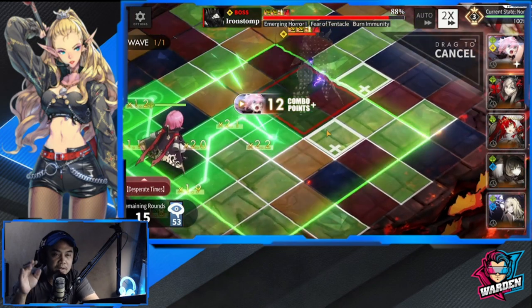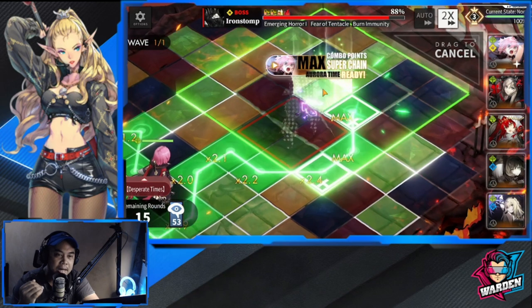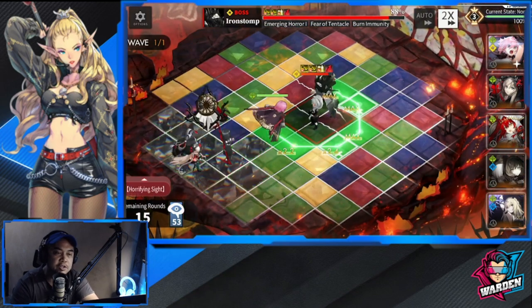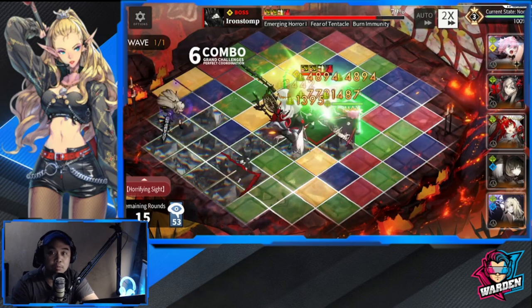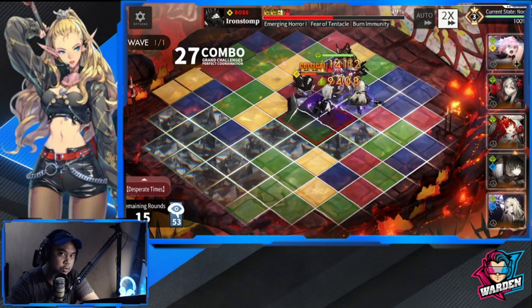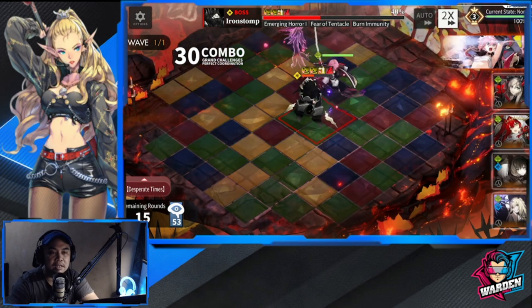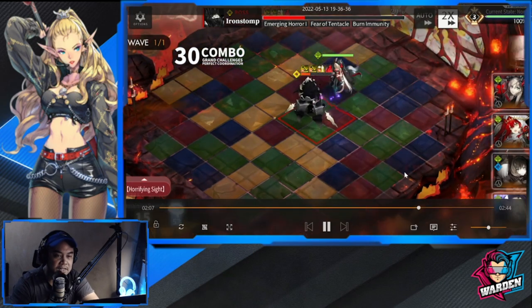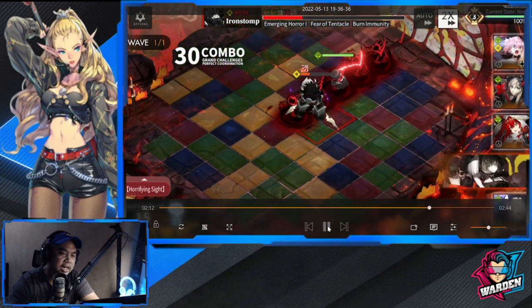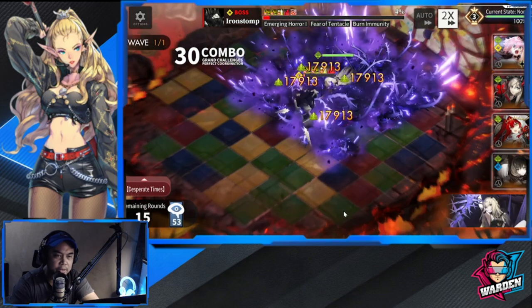That's why you should do the maximum square coverage to lower your max chain combo from 33 to 15. Do this immediately on your first active skill, regardless of whether the boss is four tiles, two tiles, or one tile. You should do it right away.